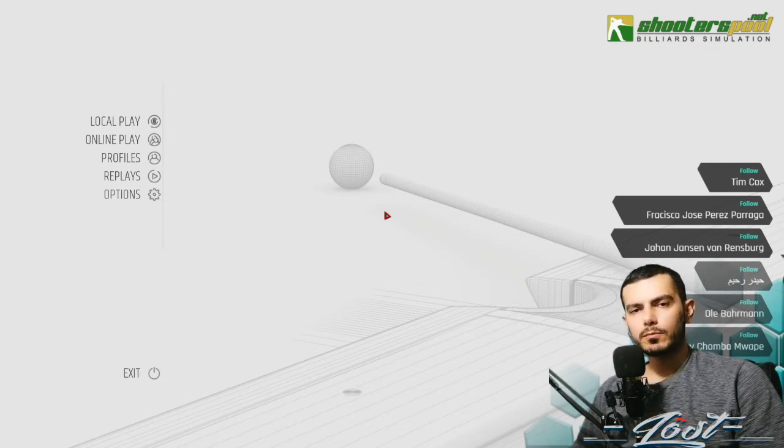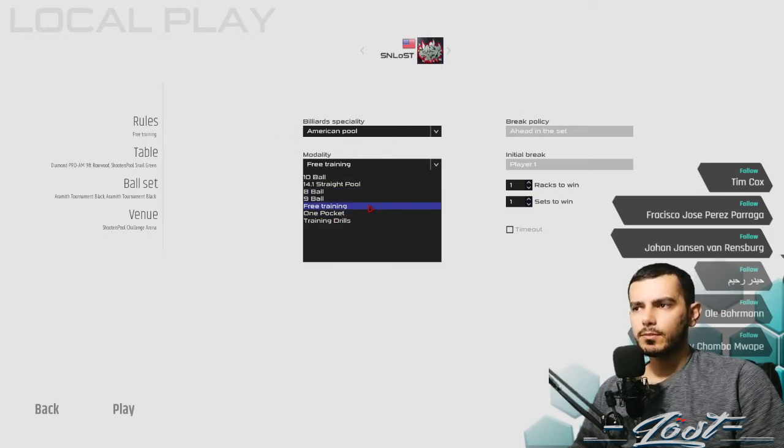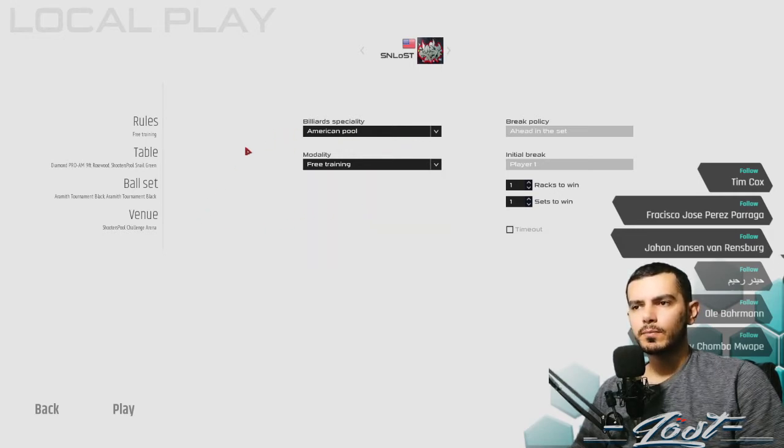It's only available with the full version. I'm gonna leave a link in the description below for the promo — you can get 20% off using the SMLoss promo code through Shooters Pool. So you go into local play, choose a specialty. We're gonna choose American Pool and you have to choose free training to be able to move balls around. You can choose any table and balls that you want — I like to choose the Diamond Pro-Am and the Aramith Blacks; they just look nice.